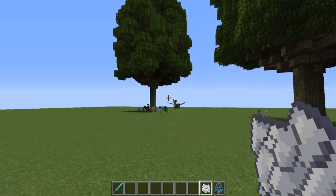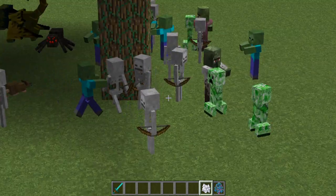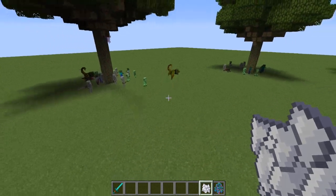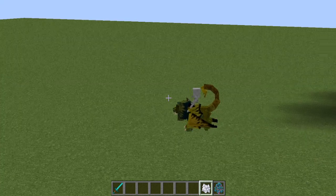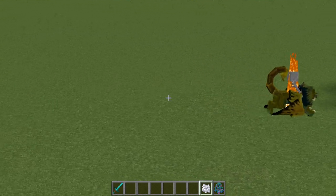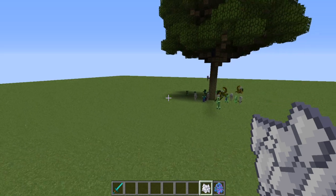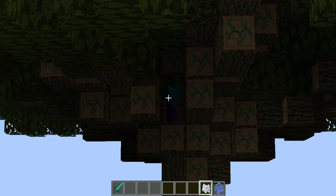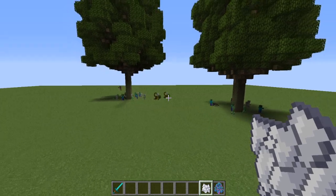I wasn't going to record this, but I put down these trees to test. Within seconds I have all of this spawning — like, I don't know how. This is probably 10 seconds of these trees being down and we have all of these mobs. I didn't know that was a thing. He's running back — he's like, no. I guess I'll be back when I decide the tree. Wait, there's a zombie in the tree. I'll be back when we have an actual decision.